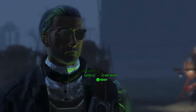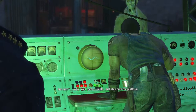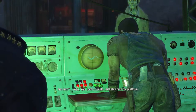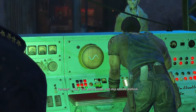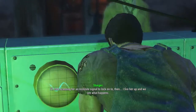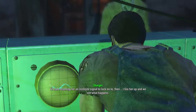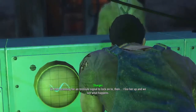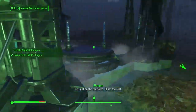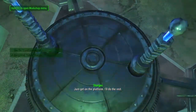Well, okay then. We're ready. You sure? Okay. Your part is simple — just step onto the platform. I'll start scanning for an Institute signal to lock onto. Then I fire her up and we see what happens. Talk to Sturgis. Use the signal interceptor. Just get on the platform, I'll do the rest.